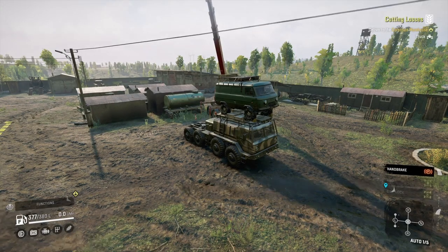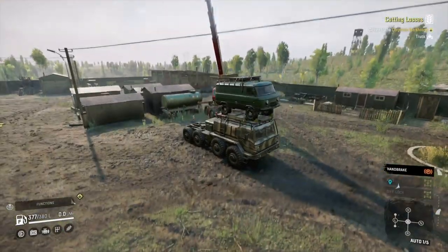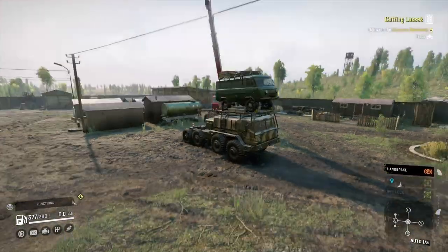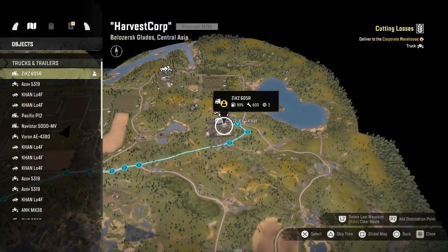How's it going guys? It's Mr. Lone Wolf and today I'm gonna go and do a contract. I'm on the Heartlands map and I'm gonna do one called Cutting Losses, which is a pretty simple one. You've got to go and rescue a truck and a trailer for some reason.